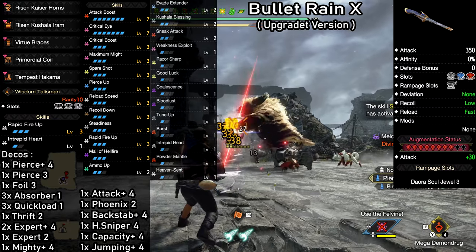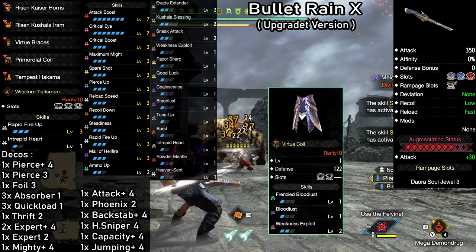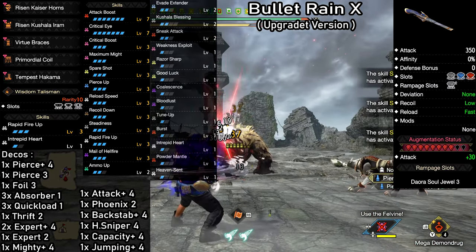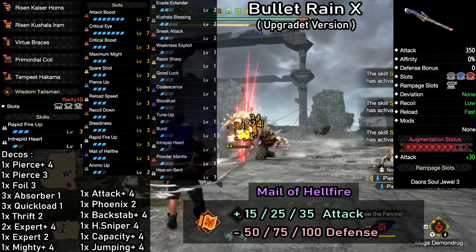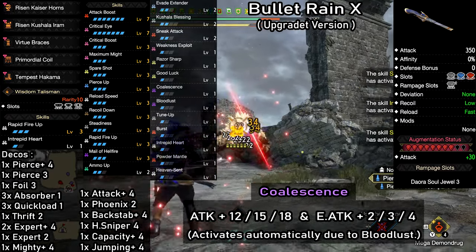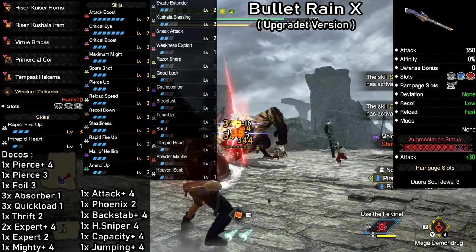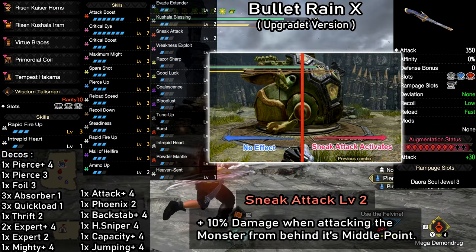If you want to rely more on Weakness Exploit for your affinity, you can swap out the waist for the Risen Shagaru one — that will give you maximum Weakness Exploit, but keep in mind you'll have to adjust some of the other skills. Next we have Attack Boost level 7 for a big increase to raw attack. Same goes for Mail of Hellfire on the red scroll, which will give us another 15 to 35 attack depending on the level of the skill. We also have Coalescence, which will activate automatically with Bloodlust and add another 12 attack. Burst will add further damage as well since we're constantly landing hits. And then we have Sneak Attack level 2, which increases damage by 10% when attacking a monster from behind its middle point.